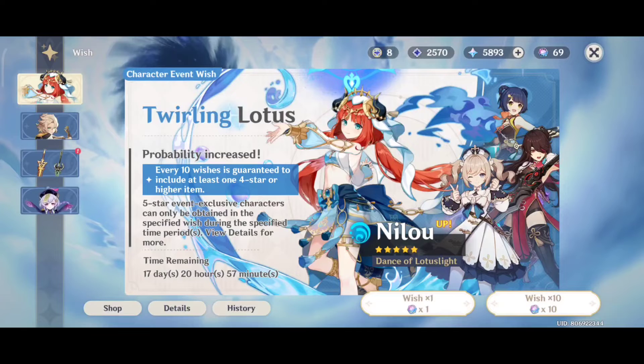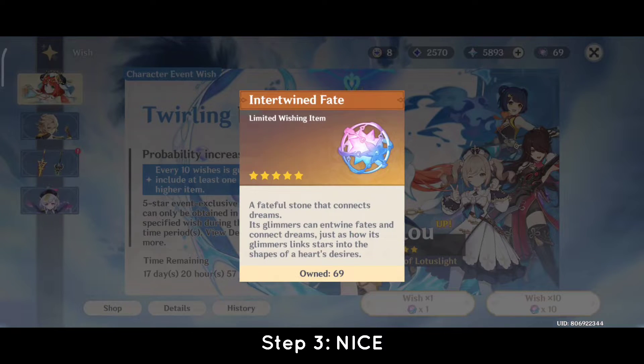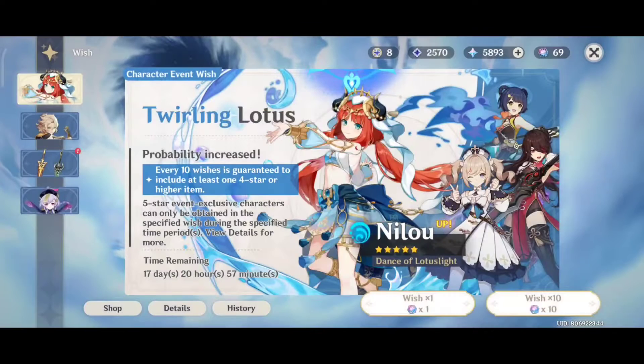Step 3: You must have 69 intertwined fates. This lucky number will further increase your chances of getting Nilou.